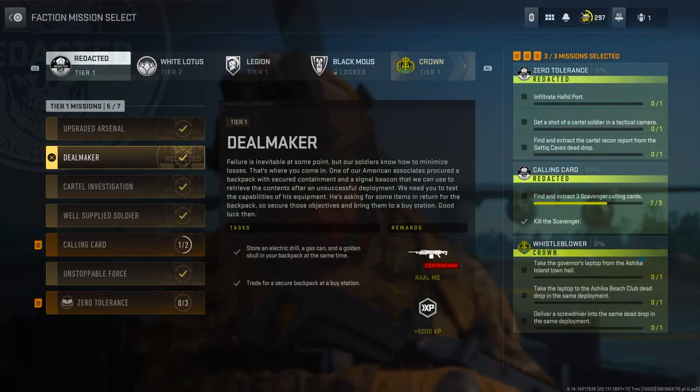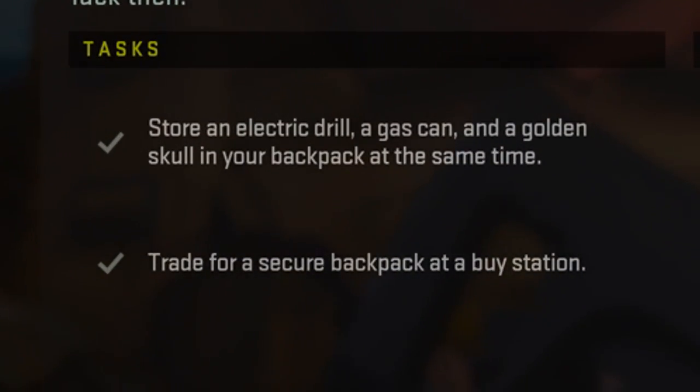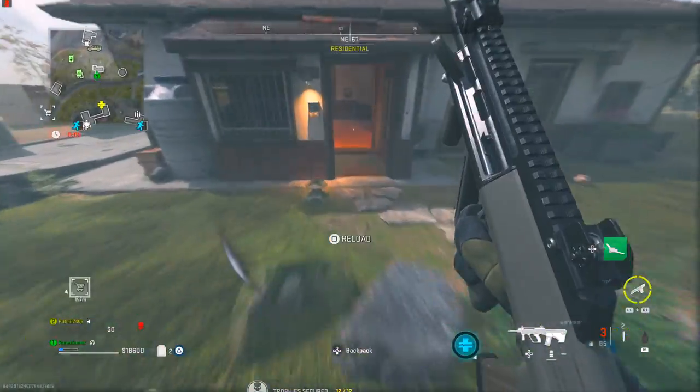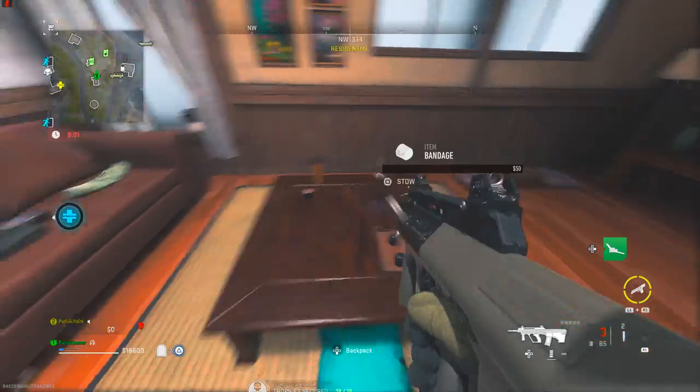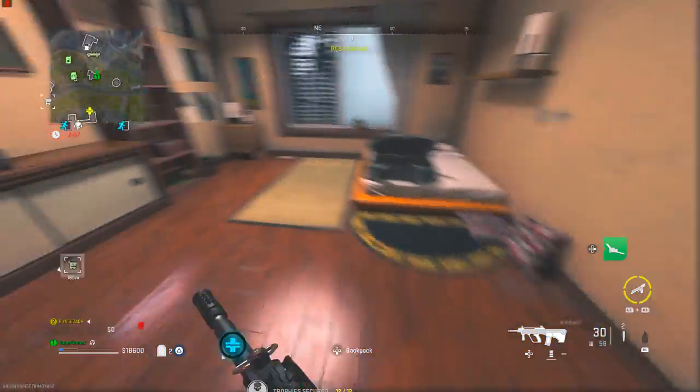The first challenge within the Dealmaker mission is that you need to store an electric drill, a gas can, and a golden skull in your backpack at the same time. This is quite a tricky challenge. You can either do this on Al-Mazra or Ashika Island, but I recommend Ashika Island just because it's smaller and it's easier to find certain parts.